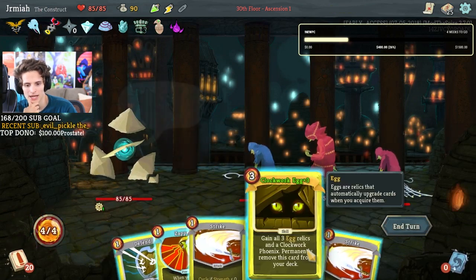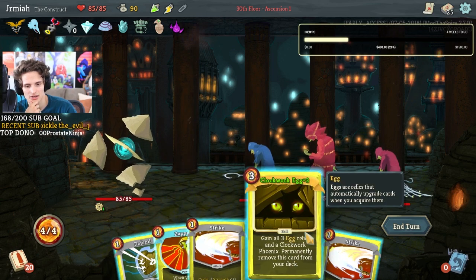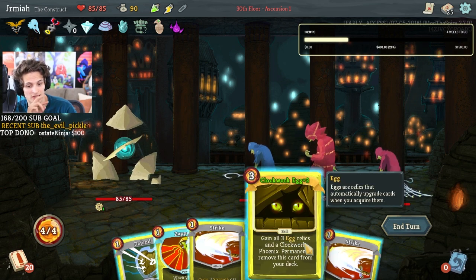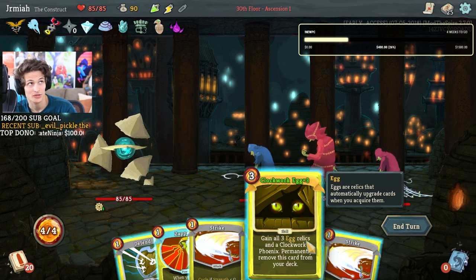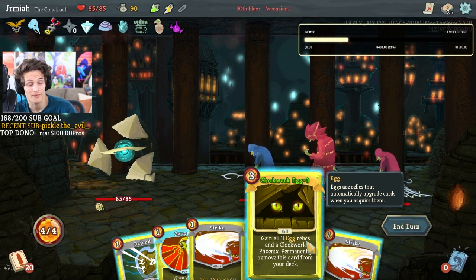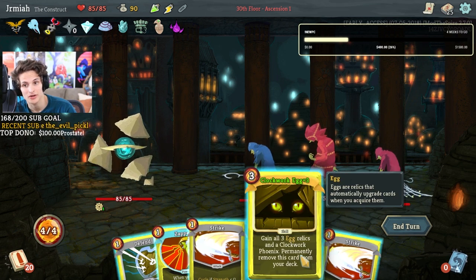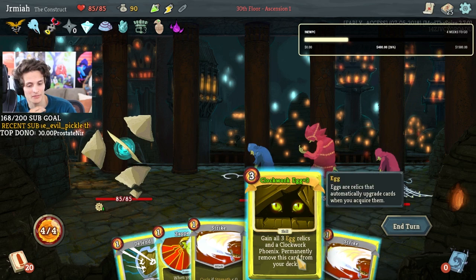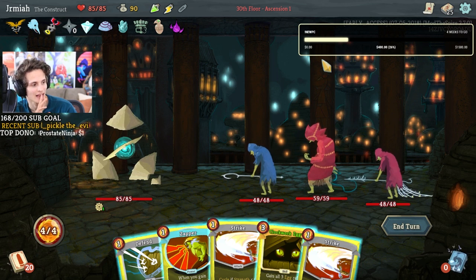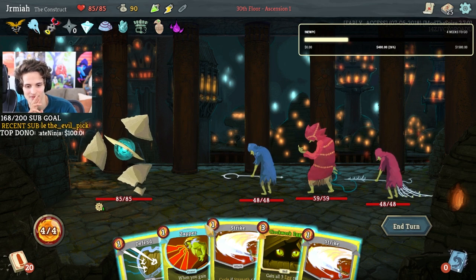Caca! Wait — I didn't enter a rest site, that's right. Wait, I don't want to do this because if I play this I permanently remove it but I get all three egg relics. So is it important for me to get all three egg relics, or do I want to actually mega upgrade this? If I mega upgrade it I get a random relic every time I play this. If I play it I get all egg relics and every card I get is upgraded. You guys want to see the mega upgrade? The mega upgrade just gives me a random relic at the end of combat.